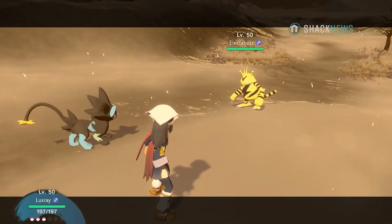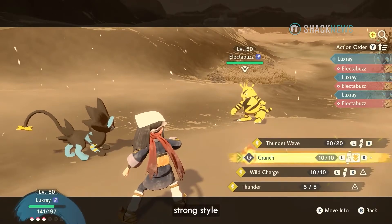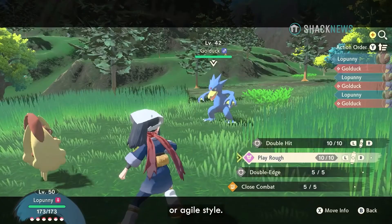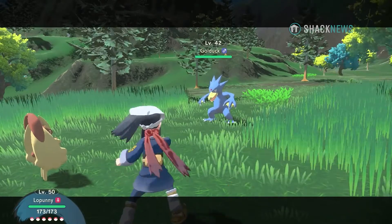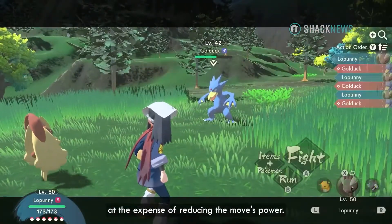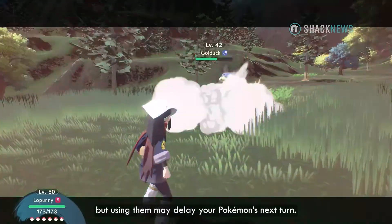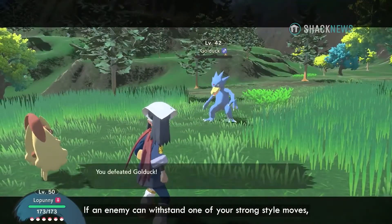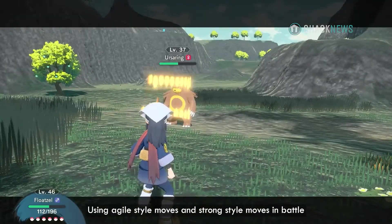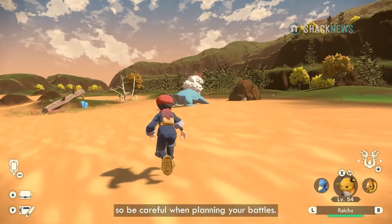Battles are turn-based and you can get your Pokémon to attack in two unique styles: Strong Style or Agile Style. Using a move in Agile Style raises the user's action speed, which may make the user's next turn come sooner, at the expense of reducing the move's power. Strong Style moves can allow you to attack with more power, but using them may delay your Pokémon's next turn. Using Agile Style and Strong Style moves causes your Pokémon's attacks to use more PP, so be careful when planning your battles.